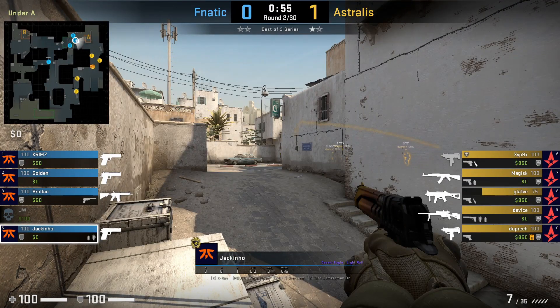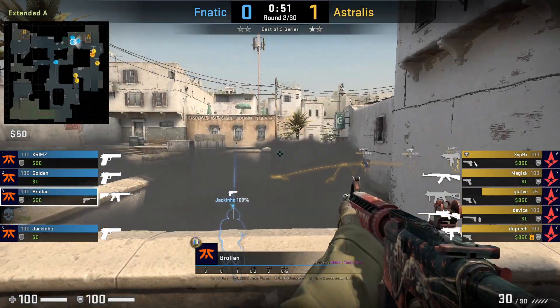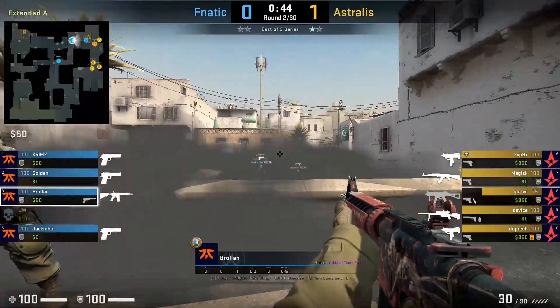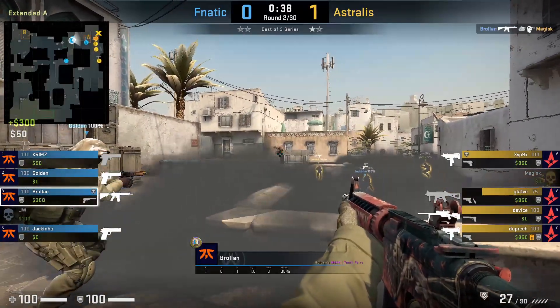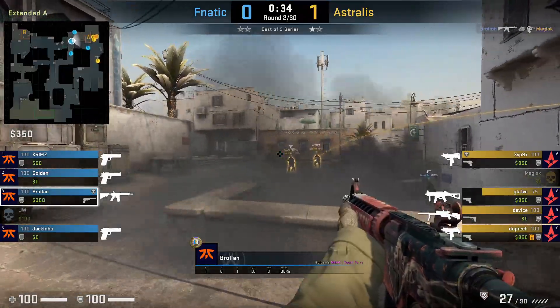Another smoke you can throw to give you space and cover if you want to fight from Gandalf is to have your CT player underhand the avangard smoke. Roland will stay close to the smoke and uses it as cover as he and Fnatic shut down Astralis' A push from long. This is quite funny to see because CTs are throwing the smoke, as Ts are usually the ones throwing it.